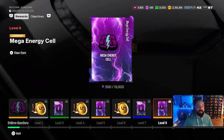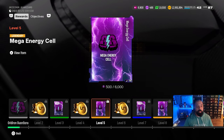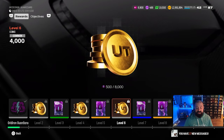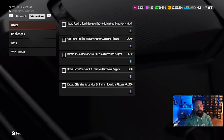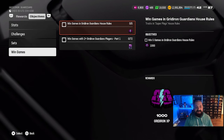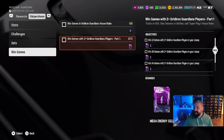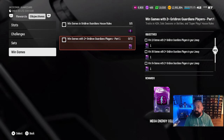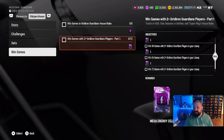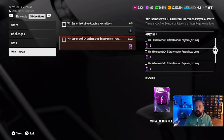Mega Energy Cells are also earnable within the Field Pass rewards — four from there — plus the three from solos. Going into the objective tab under the win game section, winning games in head-to-head, solo season, solo battles, or the Super Plays House Rules will count. Hitting 18 wins, 36, 54, and 72 wins gives you more Energy Cells — another four total from that objective.